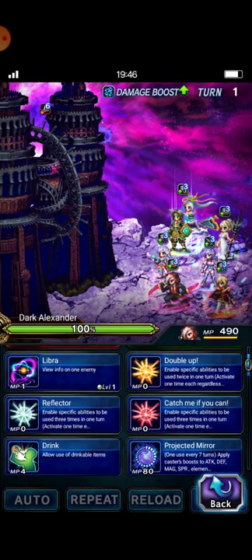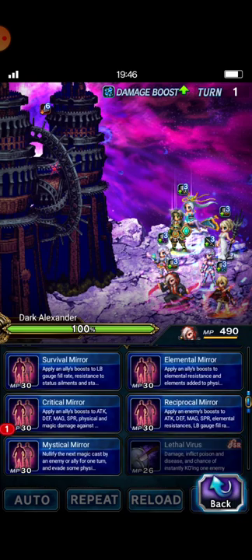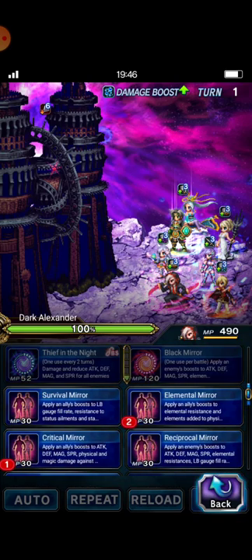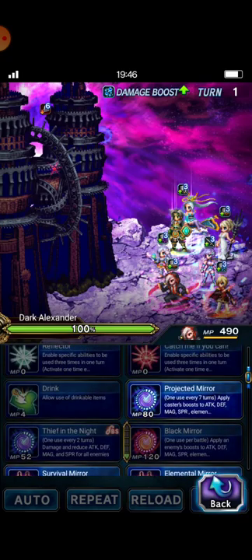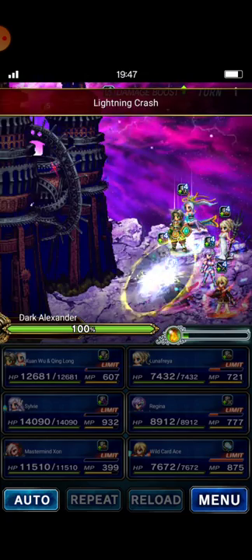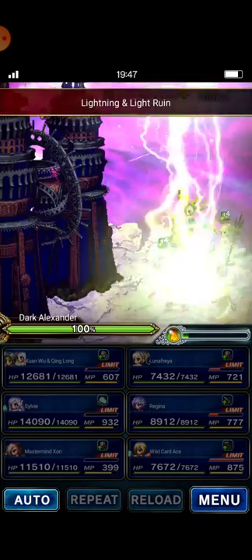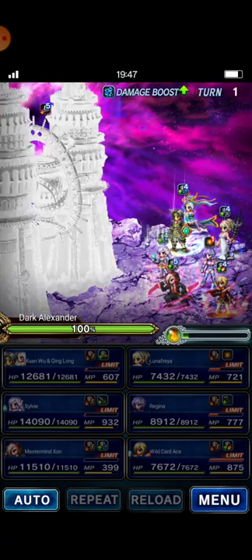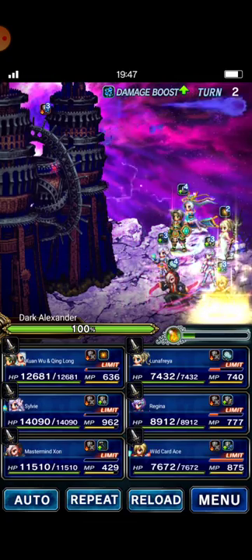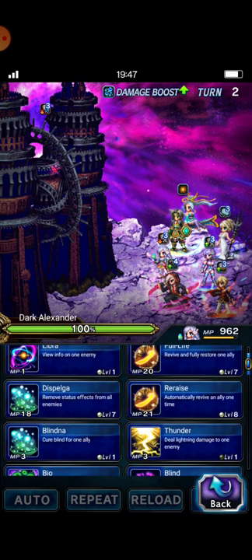Mastermind Sun casts Critical Mirror to Regina, then Elemental Mirror — actually you don't need Elemental Mirror but it's okay — then Projected Mirror. Now let's do some setup before I beat Dark Alexander.